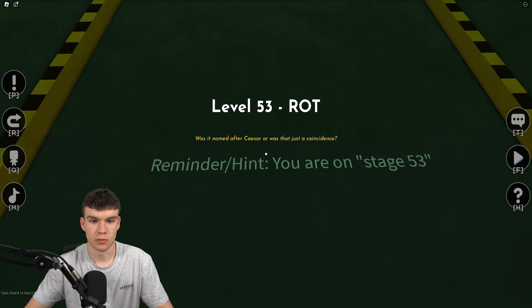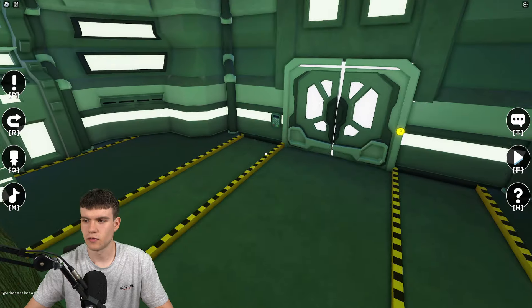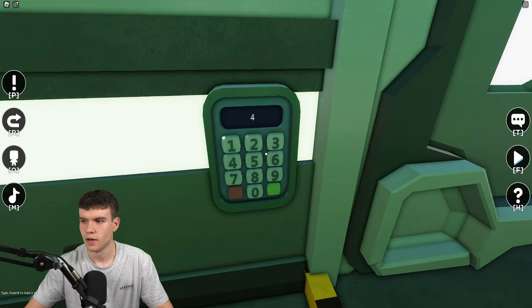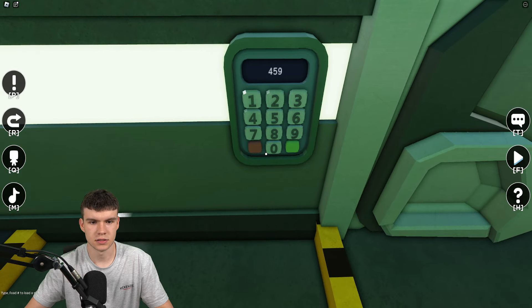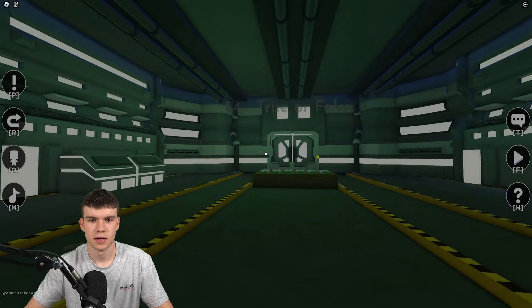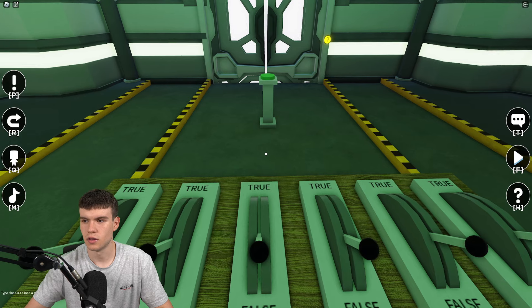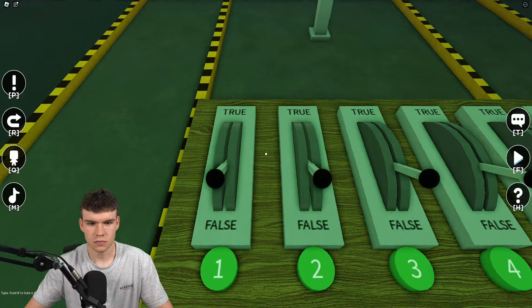Level 53: the code is 4590. Enter four, five, nine, zero — boom, let's get to the next area.